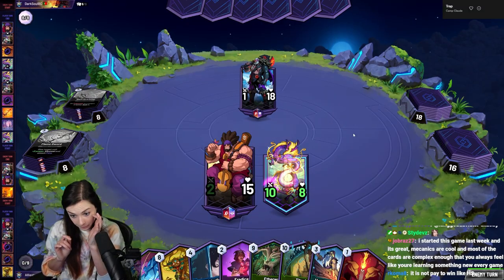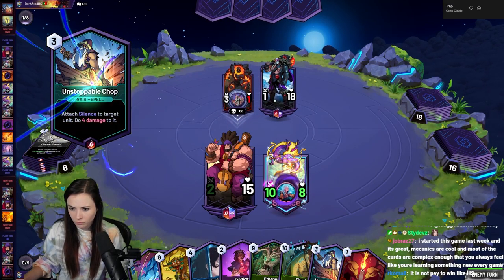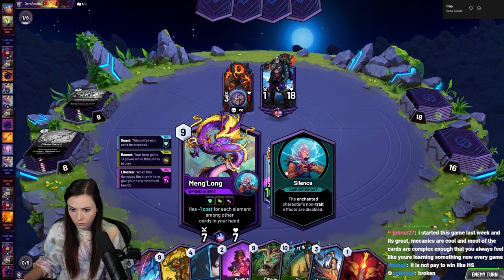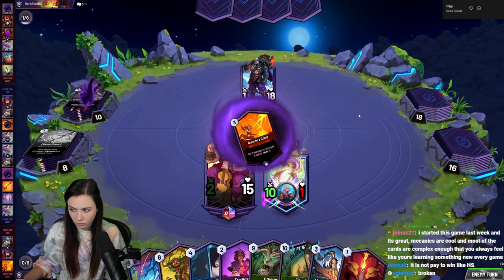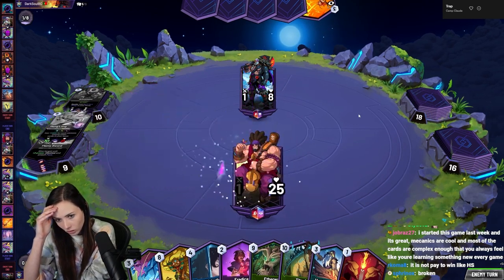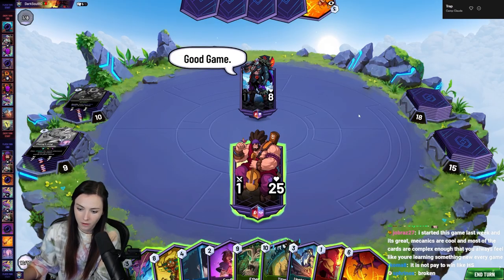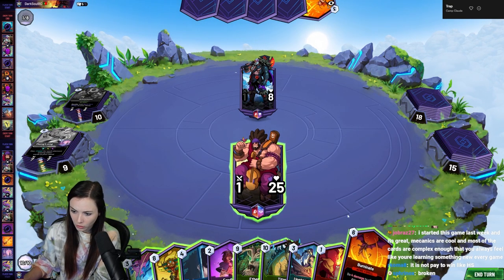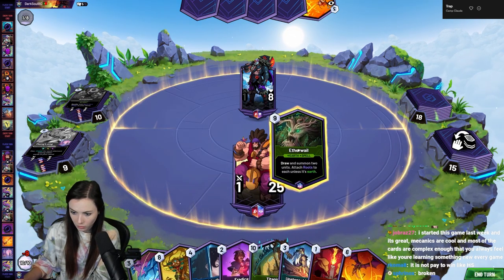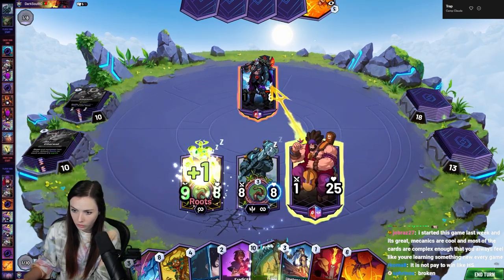Still might lose, but lifesteal only triggers when you hit face — see how it didn't heal up when the minion hit in. We don't have lethal but we can still deal three to the face, and we can just Aether Whale and pull out large minions.